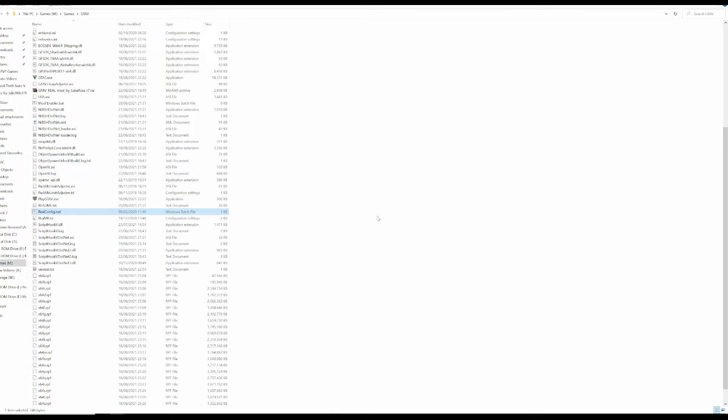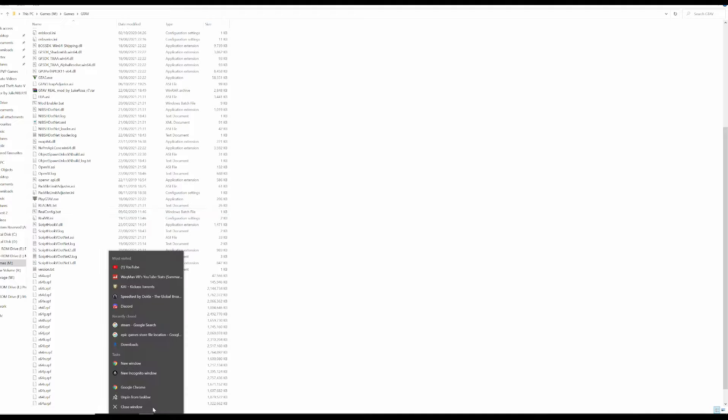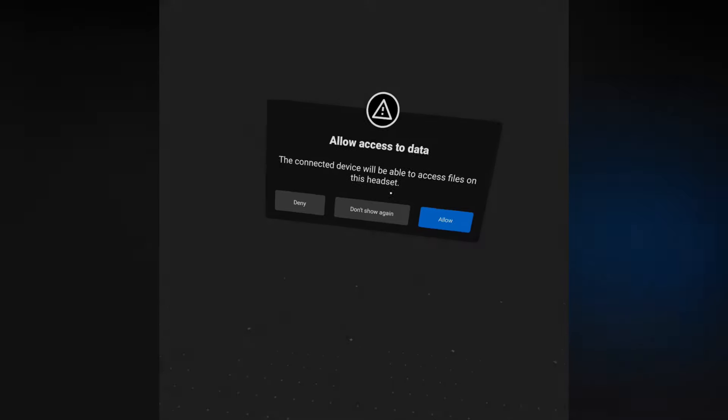If you have a reasonable graphics card, select Medium. If it's lower, select Low. If you have a really good one, select High. However, you can change it at any time so it's not really a big deal. Now connect your Oculus Quest headset to your PC using a Link cable or through Virtual Desktop or Oculus Link — up to you, but the wired Link from my perspective is better and more stable.